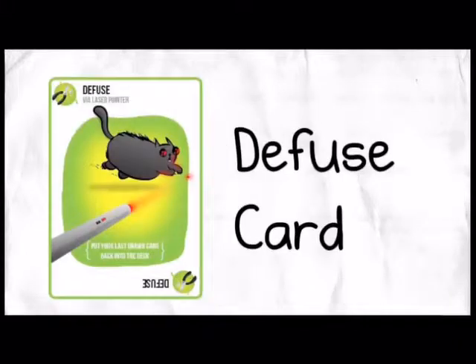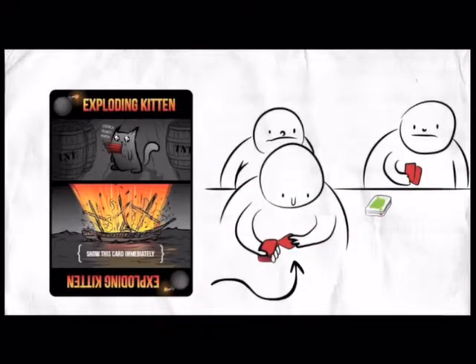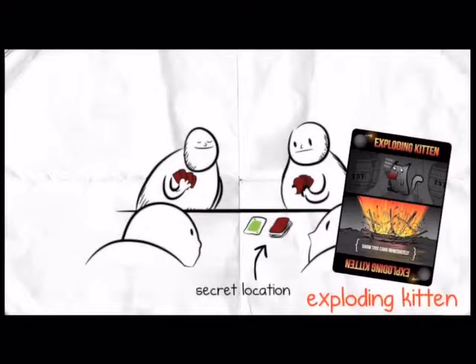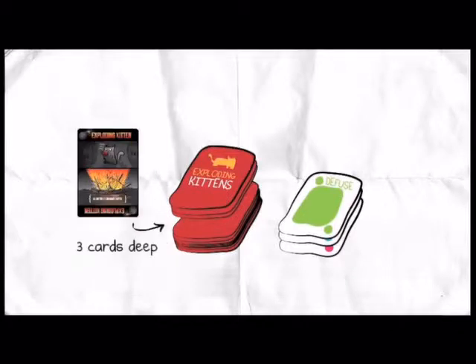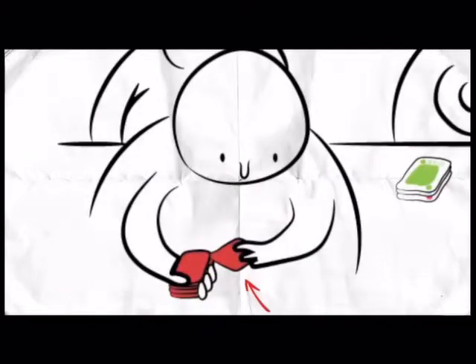Unless that player has a Diffuse card, in which case they can diffuse the Exploding Kitten by first putting their Diffuse card into the discard pile and then reinserting the Exploding Kitten back into the draw pile anywhere they like in secret. That player is still in the game and now knows the secret location of the Exploding Kitten. They can put it on top, bottom, somewhere in the middle, or count cards down so they know exactly when it's going to show up again. They don't get to look through the deck — they just get to reinsert the Exploding Kitten.